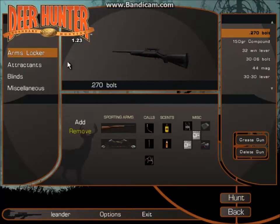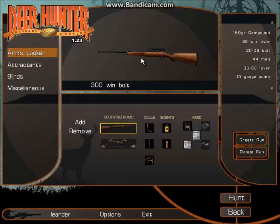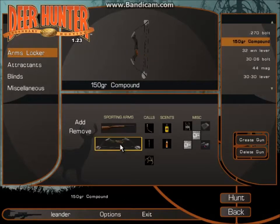Time to track down that monster buck. Today we're going to Rabbit Creek, Idaho, with the 150 grain — grams or grain, whatever — compound bow.